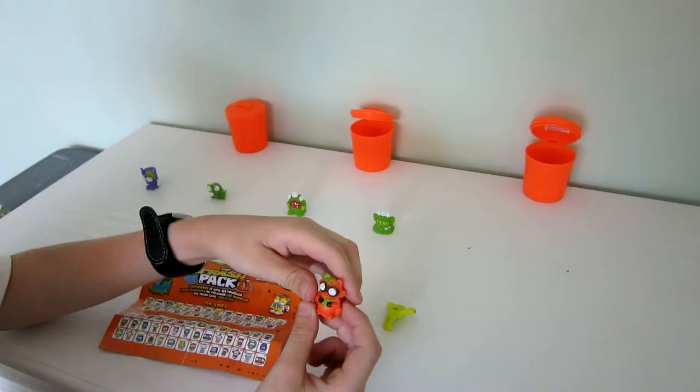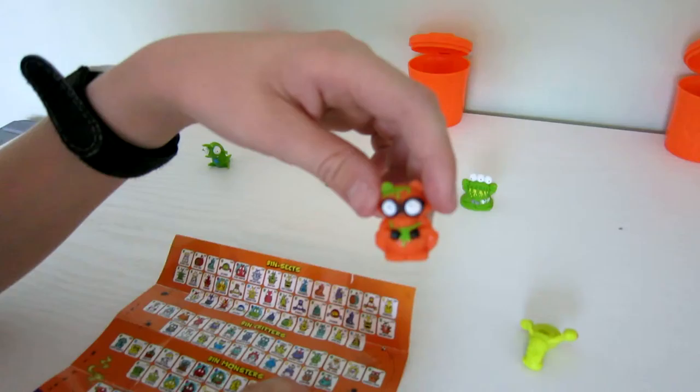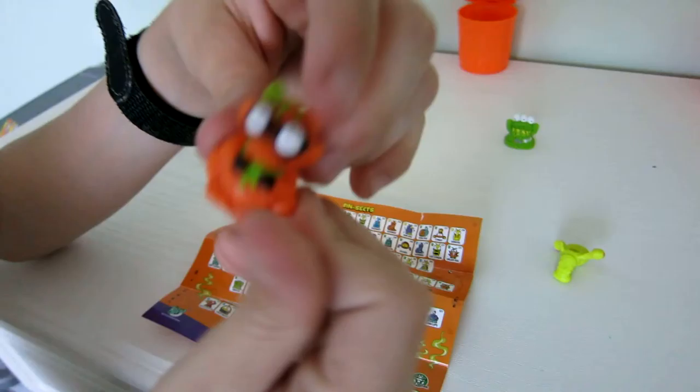There's another name sheet — it comes in every one of these little cans. Here's Rancoon. The beady eyes again. Rancoon, number 306. He's quite good. You can pull his ears too.